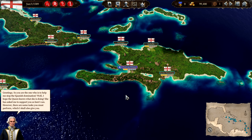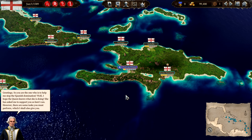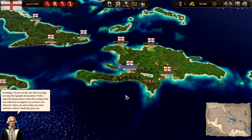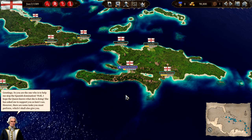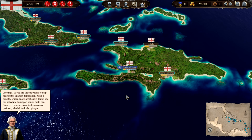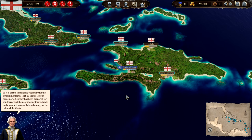Greetings. So you are the one who is to help me stop the Spanish domination. Well, I hope the Queen knows what she is doing. She has asked me to support you as best I can. However, there are some tasks you must perform which I shall also give you. In Europe there has been war between the peace-loving motherland and the Spanish bastards for years. Here with us it has been relatively quiet so far - that will not last for long. It is best to familiarize yourself with the environment first.